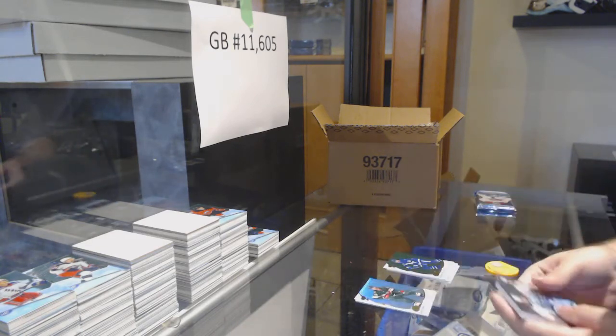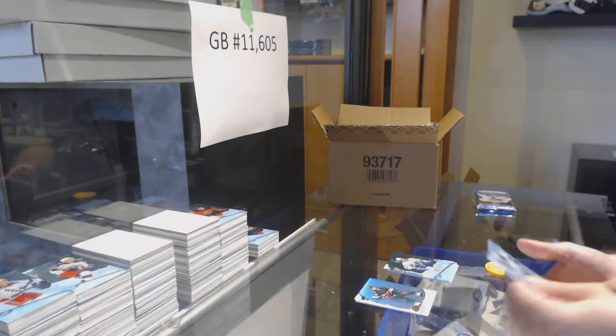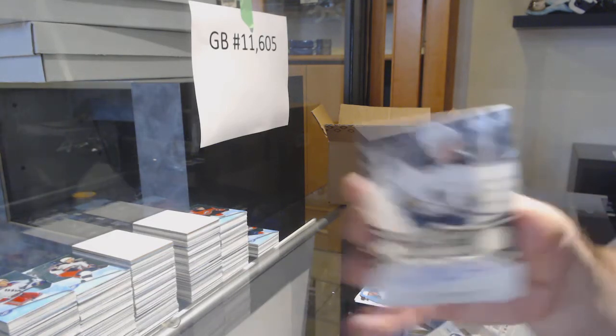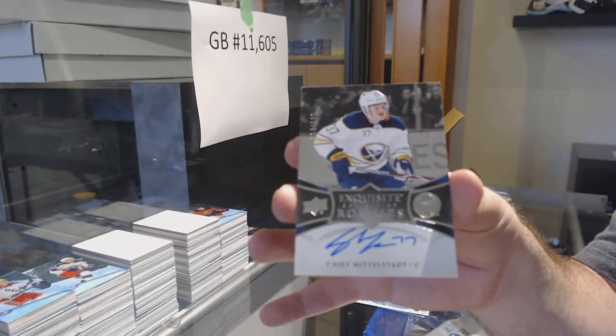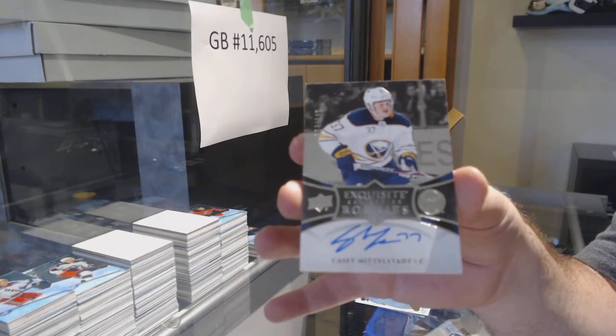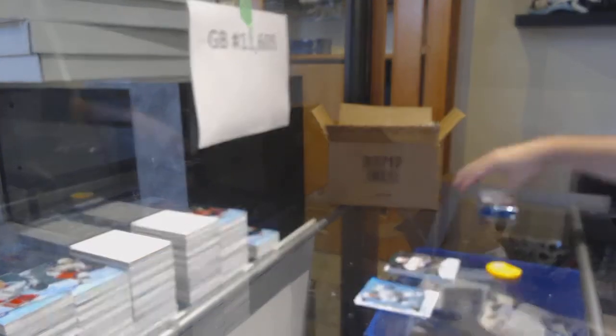We've got a Green of Matthews for the Leafs, a Pierre Engvall for the Maple Leafs to $9.99, and a Buffalo Sabres Exquisite Rookie Otto — Casey Middlestad.